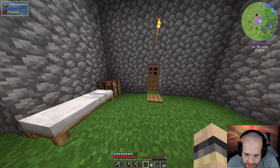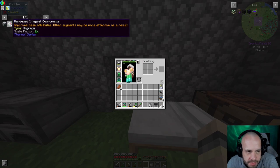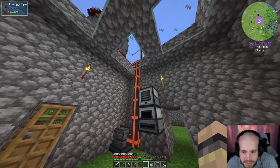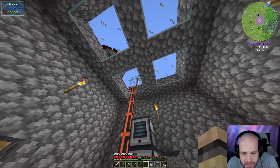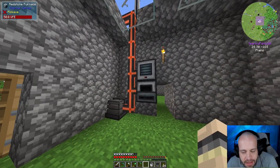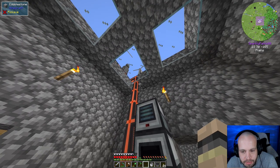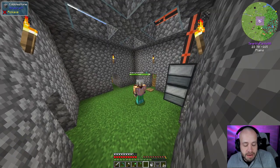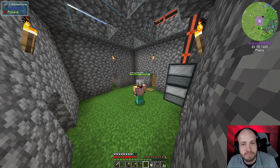That's what I wanted to get done today and we've done it. Next episode we're going to look at the induction smelter with hardened integral components to upgrade our machines, and moving our power system into the basement — keeping the wind turbines for remote power needs and switching our cables to the Mekanism ones, which I believe transfer more power and are more easily upgradable. We're at the 30-minute mark so that's the end of this episode — thank you so much for watching, see you next time, take care.